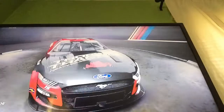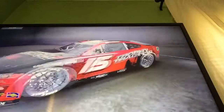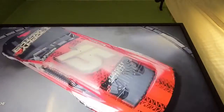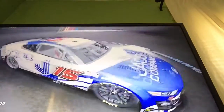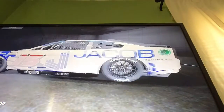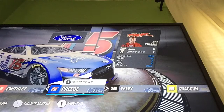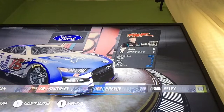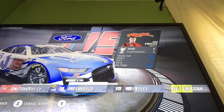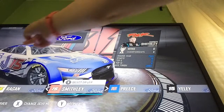Now we have Garrett Smithley's Trophy Tractor Heavy Equipment Sales and Rental car — a lot of tractor cars. Those are cool tire marks. And his Jacob Company's car — one of those impossible squares with the letter J. Now we have Ryan Preece's Jacob Company's car, which is exactly the same as Garrett Smithley's Jacob Company's car, except for a few little details up top.